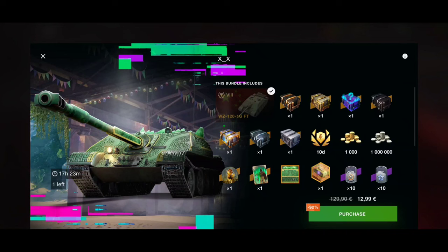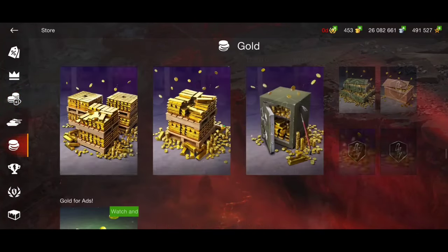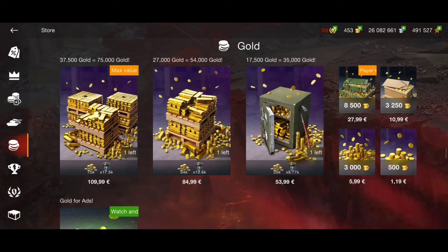If you want to go to the store and check how much money you'd need to pay to get at least 6k gold — let's go to the store and see. You would need to pay at least 12 euros, and you can see there 11 euros for only 3.2k gold. Here you're getting a minimum of 6k gold, so it's really worth it.